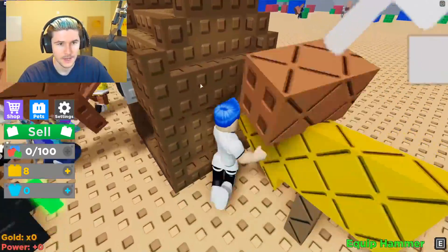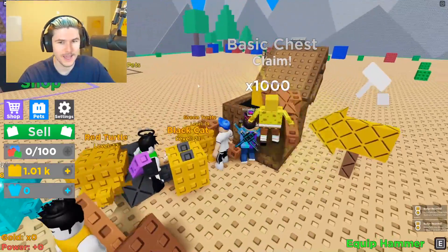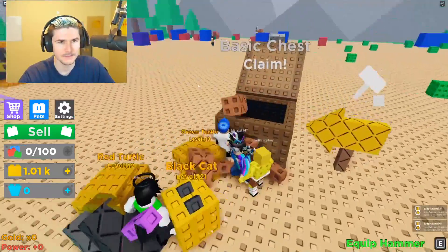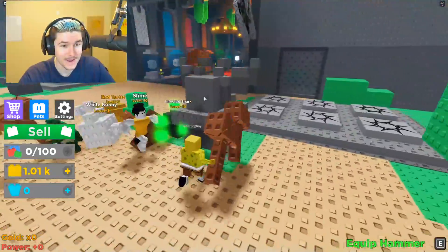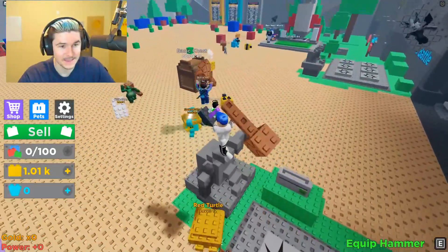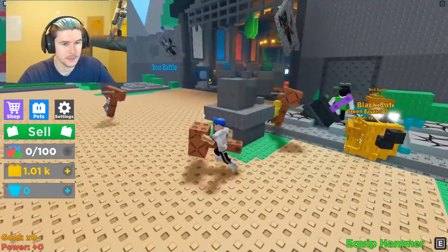Oh, basic chest. Let's claim it. How do I claim it? That's cool. So I just smashed that brick and I got myself a chest claimed and I got some stuff. Look at that pet! That thing is sick. Can I get that? I want it. I want that pet. Give it to me.